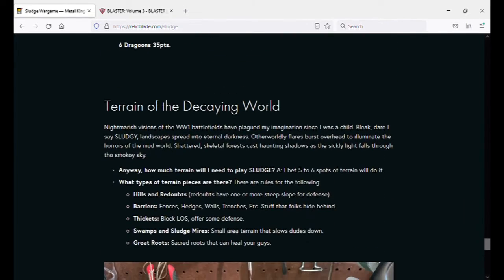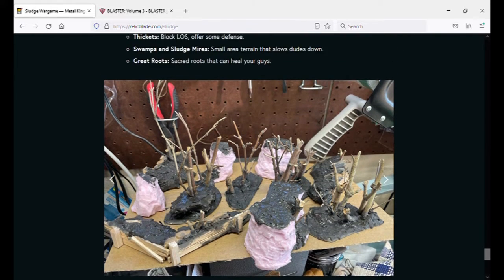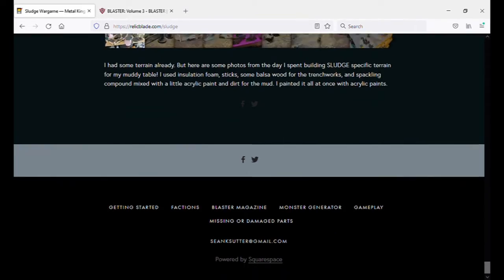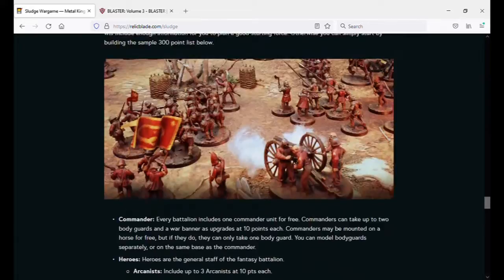And of course there's a sample army list. It has terrain, which is pretty identical to the terrain I would build for a Chaos World or a War of Cthulhu or for Turnip 28. He even mentions great roots — sacred roots that can heal your guys — kind of leaning back to Turnip 28. I like the presentation here and the fact that the lists are available to be built right on the site.